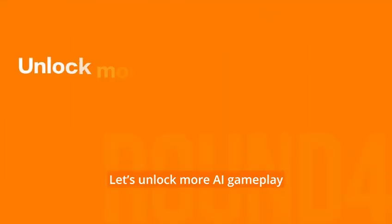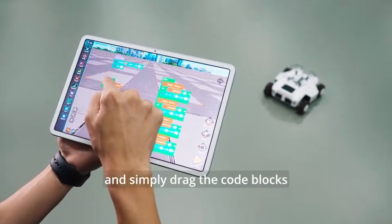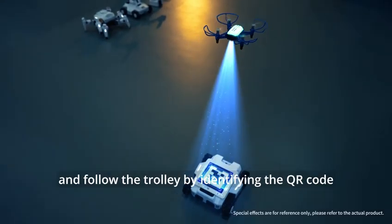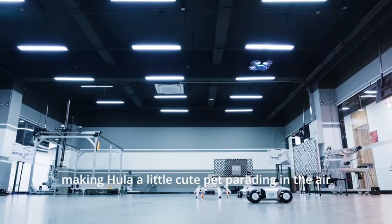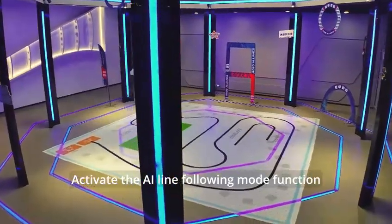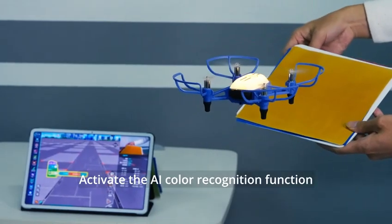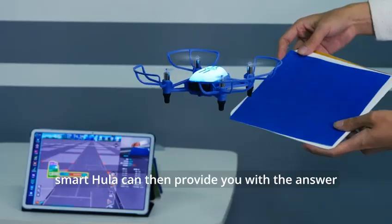Let's unlock more AI gameplay. Activate the AI programming control function and simply drag the code blocks in the app to enjoy a perfect flight. Activate the AI visual tracking function and follow the trolley by identifying the QR code, making Hula a little cute pet parading in the air. Activate the AI line following mode function and Hula identifies the programmed route. Activate the AI color recognition function, change the red, green, and blue cards at will, and smart Hula can provide you with the answer.